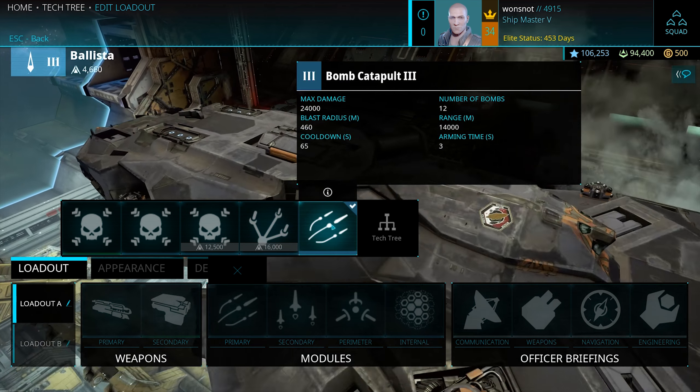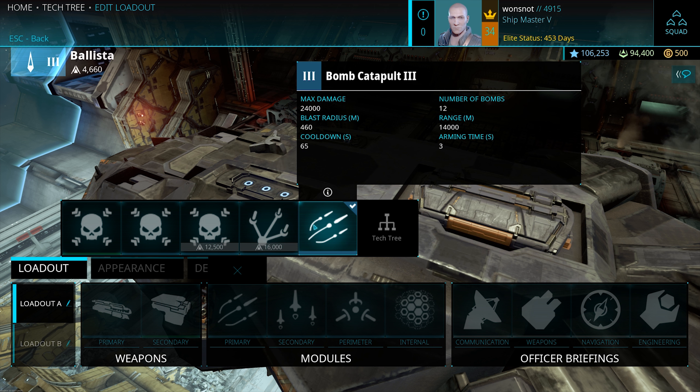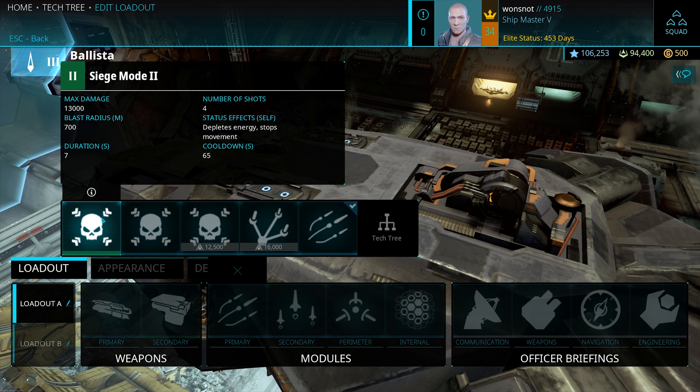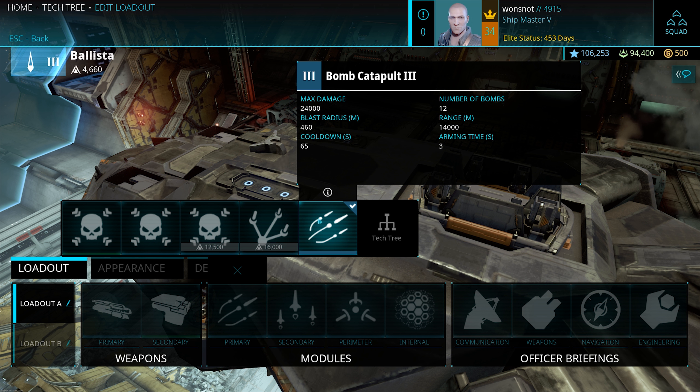For primary, I have moved to the Bomb Catapult from Siege Mode. Siege Mode is great — it's got area of effect when it hits something and can damage ships around the one you hit. Even if you miss and hit terrain, it'll still blow up and do damage nearby. Wanted to give Bomb Catapult a try. It sends out quite a few more projectiles with a similar effect. Max damage is 24,000 over Siege Mode's 13,000, or even the upgraded Siege Mode at 16,000 — assuming you make every single one of those five shots. With Bomb Catapult, you get 12 bombs to do 24,000 damage, giving you better odds if you're not a great shot.